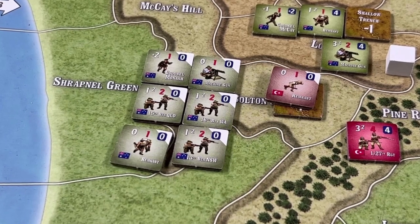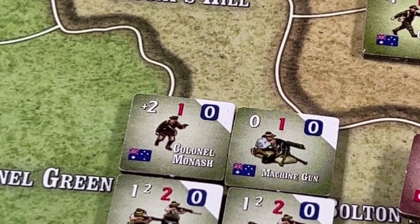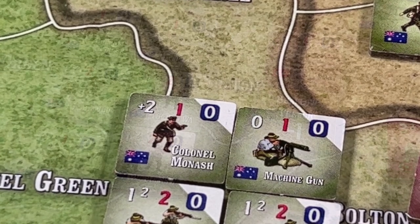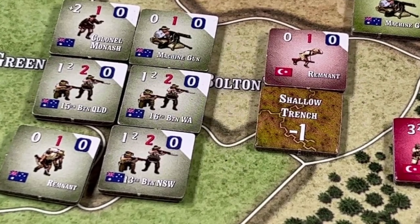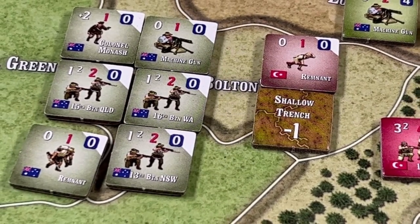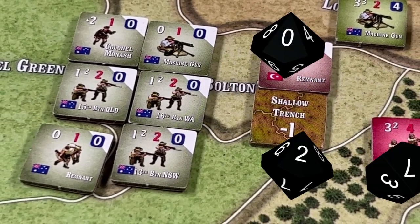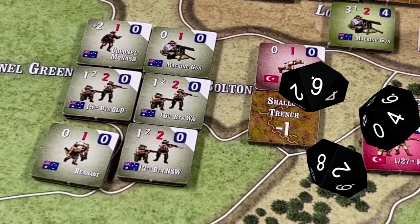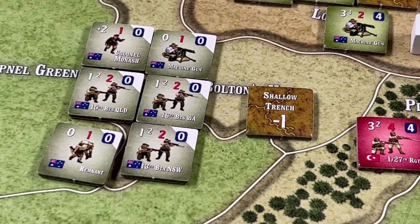Rolling three dice, the hit number is increased by two because of Colonel Monash's bonus, with a minus one modifier for the shallow trench — so five or less is needed to hit. The Anzacs roll 3d10 and the roll is a two, which is one hit. That is enough to eliminate the Turkish remnants.